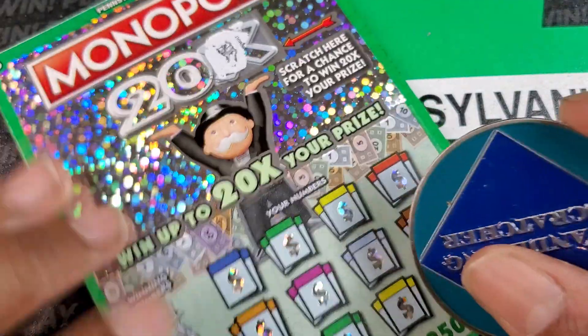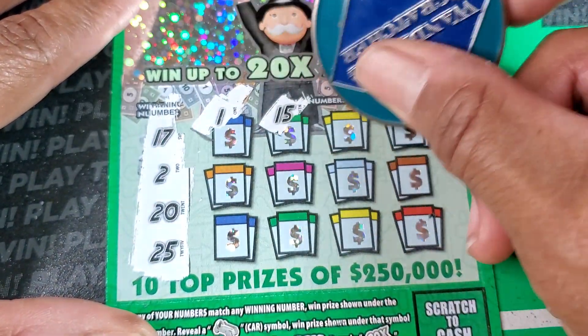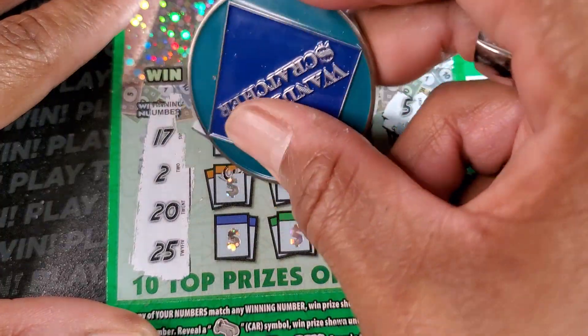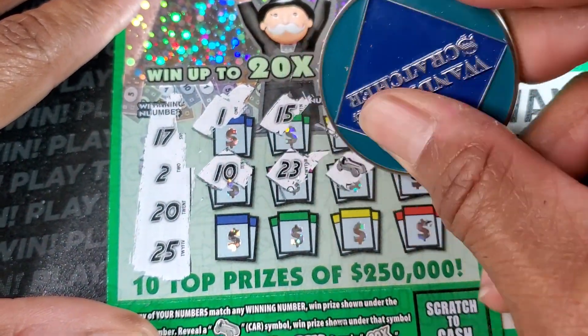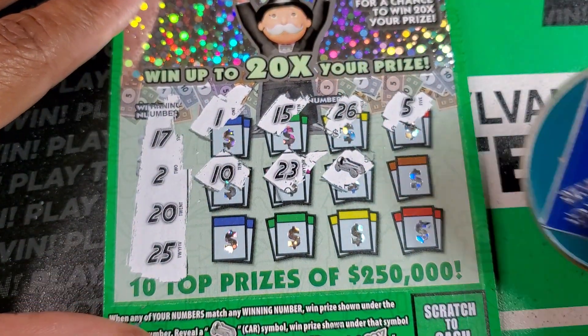Looks like a little cat. 17, 2, 20, and 25. 1, 15, 26, 5. I thought I had something. 10, we need a 20. 23. Oh my gosh, we got the car. That's an automatic win. Yep, okay.